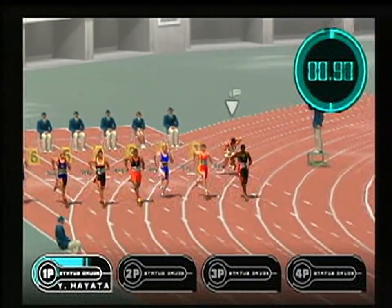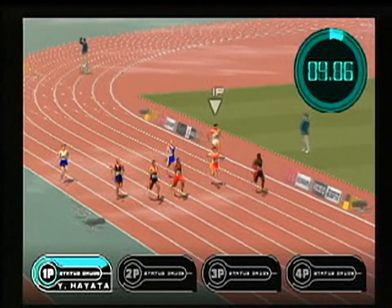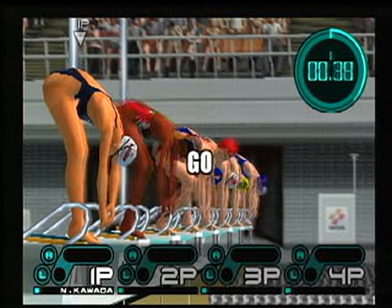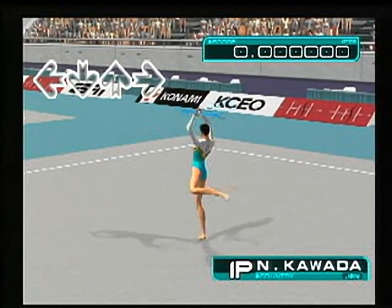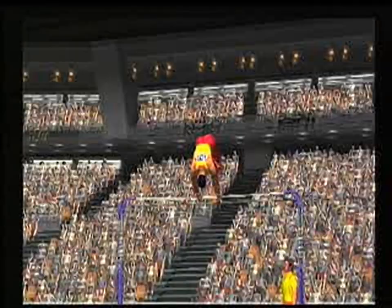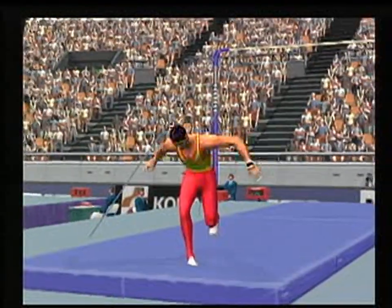International Track and Field is a stunning 3D update to the classic button-mashing sports series, and features all-new high-resolution graphics. Each Olympian is a fully detailed and realistic athlete. Featuring a complete selection of Olympic events, the player can compete in such events as the pole vault, the discus throw, the 100-meter freestyle swim, and rhythmic gymnastics. So go for the gold in this amazing sports simulation.